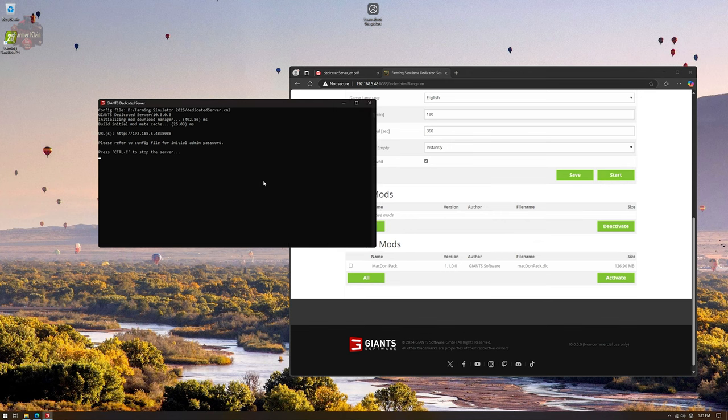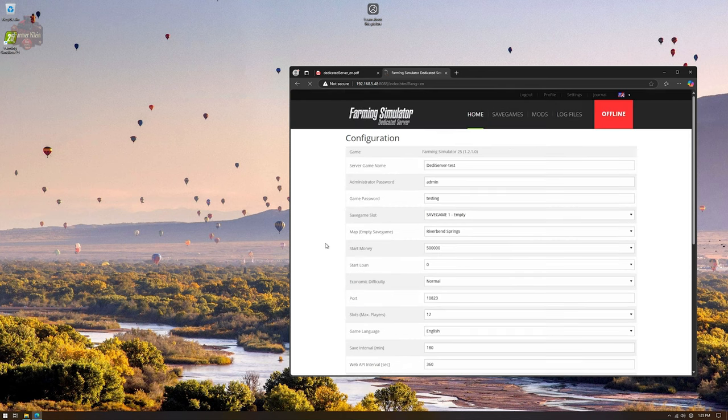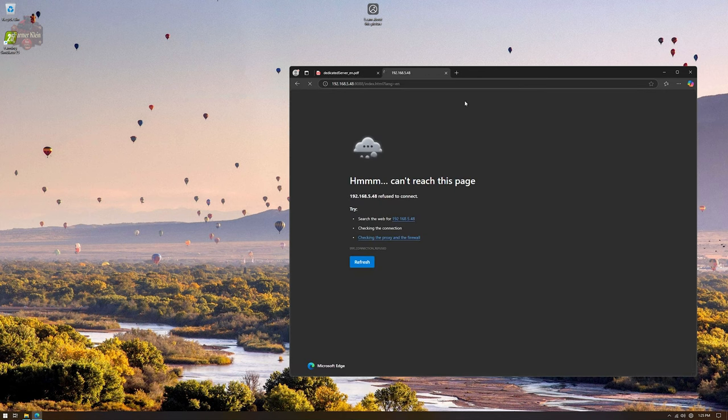When you're all said and done, if you want to shut the server down, you can RDP into it, shut the system down itself, or if you have the dedicated server console window selected, hit Control+C — that will stop the server. If you then refresh the web page, nothing will come up because the server is down.